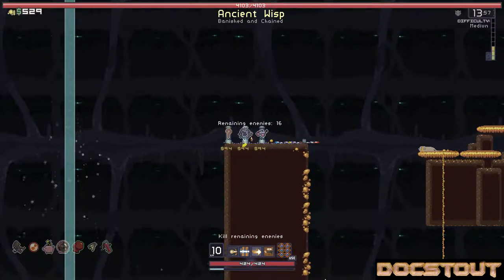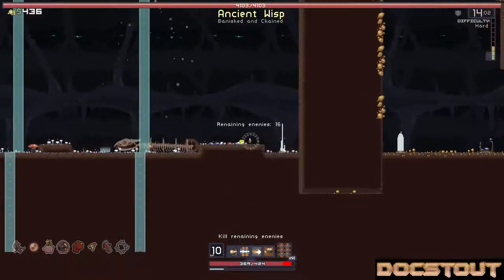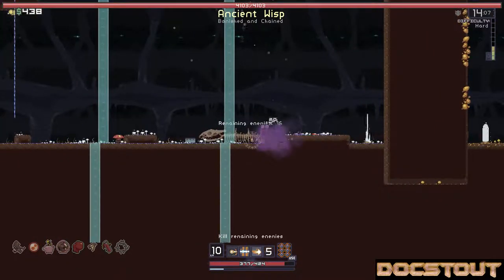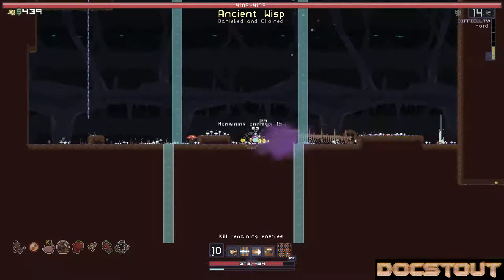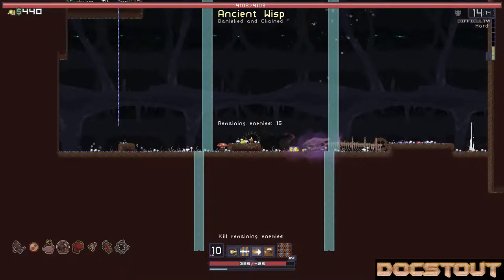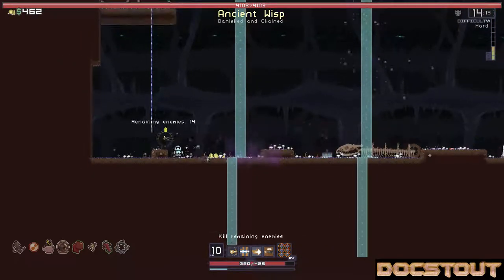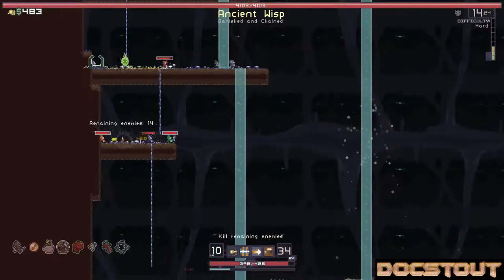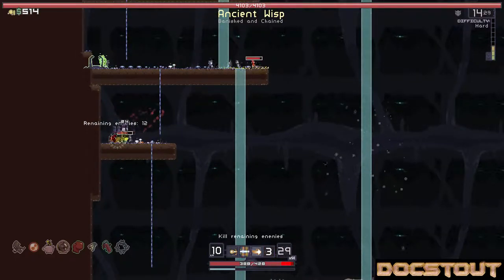I think I want the chains. The barbed wire hurts nearby enemies - that seems really good in this situation. I don't know how hurtful that poison cloud is. I think I just want to stay out of it. This seems like a good place for mines. Oh yeah, they're gonna attack me - that's gonna hurt.